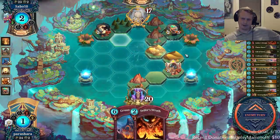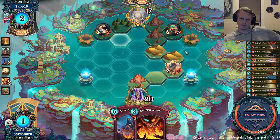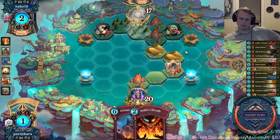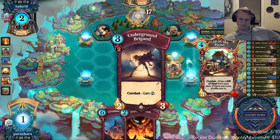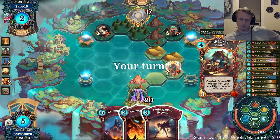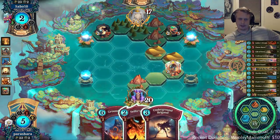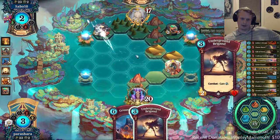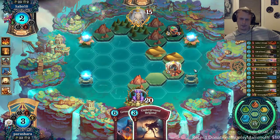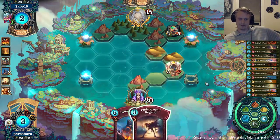I didn't expect a Firestorm in this deck at all — I guess it makes sense, it's a good card to put in. We can Cypher Wrath the left guy — in fact I could have Cyphered last turn but wasn't paying attention. Early morning bad fairy plays for the win, hashtag early morning bad fairy plays.